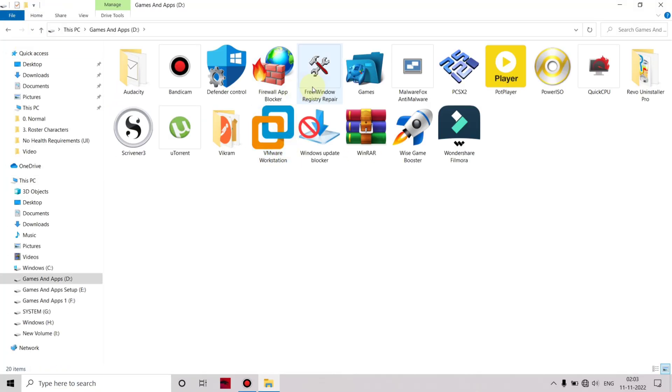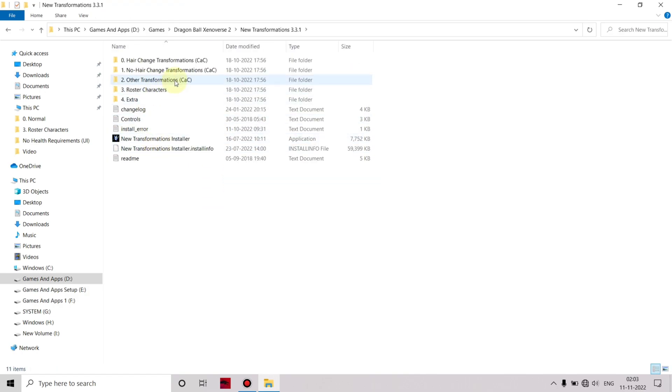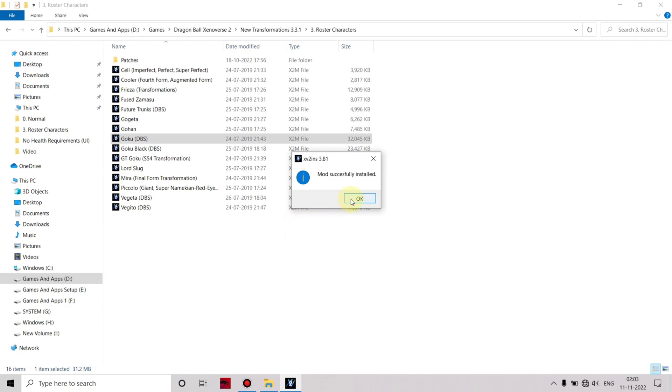Go into the New Transformation folder and install the Goku character mod. The mod was successfully installed.